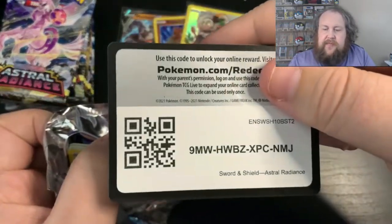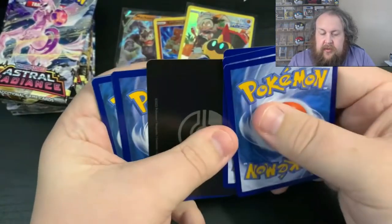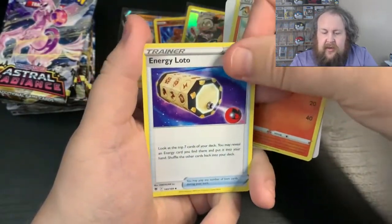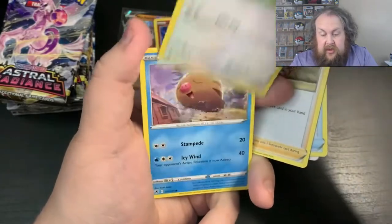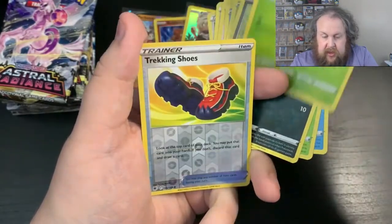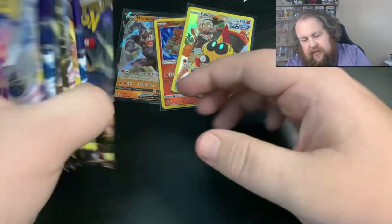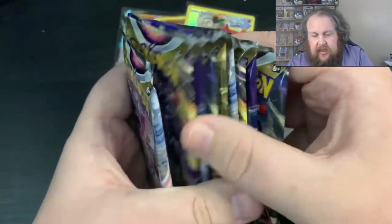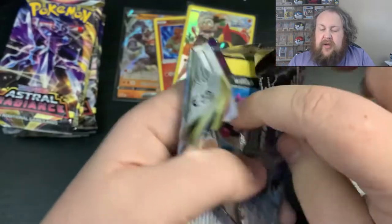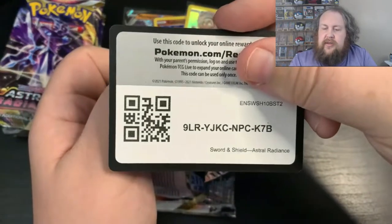And we continue on. Looking at this, it was all left-filled. We know we've got a V-Star card as well. Looking at this so far, comparing to what we had before, it does look like it is all left-filled — but hopefully, who knows, we could get something out of this any time. So in this one: Trekking Shoes and Hisu Arborwood. I think we're pretty much halfway now — exactly halfway. So we've got roughly five hits from the last one, so it's kind of on trend.